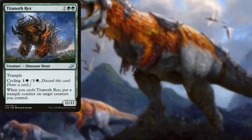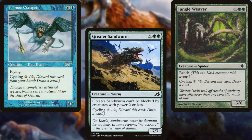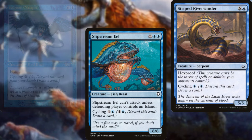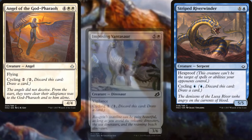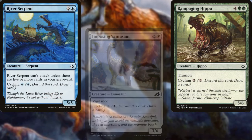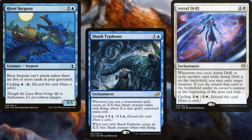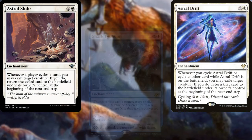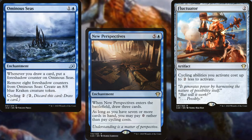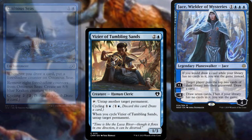Titanoth Rex, Greater Sandworm, Jungle Weaver, Primarch Escapee, Slipstream Eel, Striped Riverwinder, Angel of the God-Pharaoh, Imposing Vantasaur, Rampaging Hippo, River Serpent, and Shark Typhoon make up the core of our deck. Supporting our plan, we've got Astral Drift, Astral Slide, New Perspectives, Fluctuator, Ominous Seas, Vizier of Tumbling Sands, Jace Wielder of Mysteries, and Laboratory Maniac.